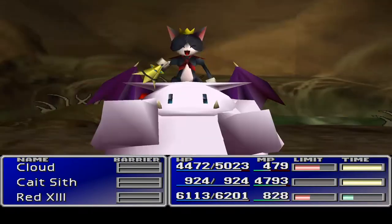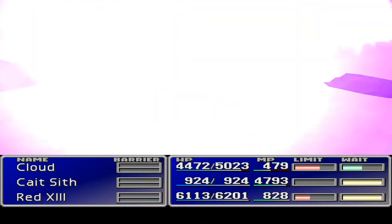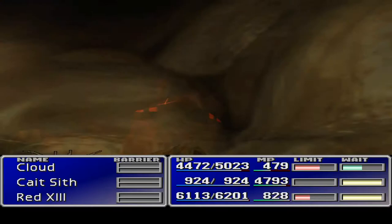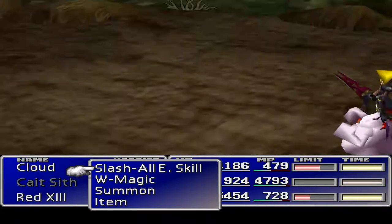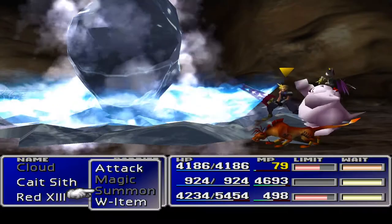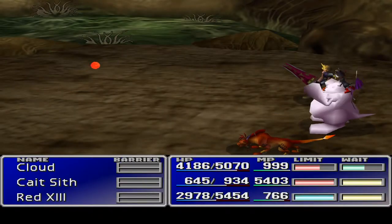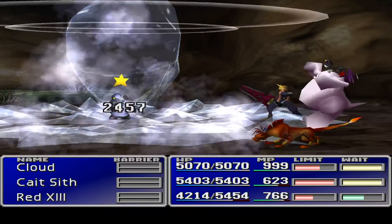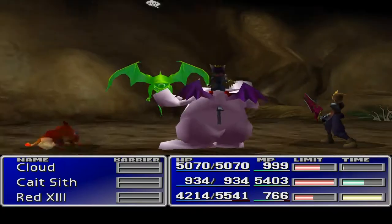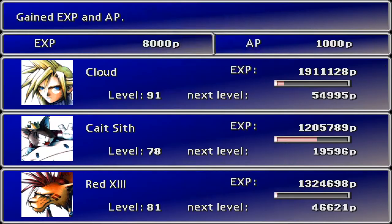W Item definitely got made into a master here, and we're also working on W Summon and W Magic. One of the major things I figured out was that with Cat Sith, giving him Quadra Magic as well as W Magic, he could end up casting the same spell eight times on any bad guy. I ended up using that against the Tombrees quite a lot - casting freeze on the master Tombree four times, properly stopping it with the time effect stop and doing a whole load of damage.